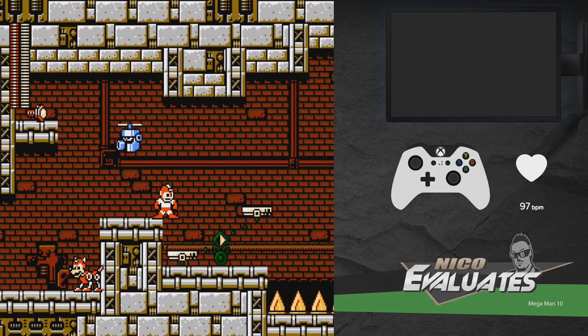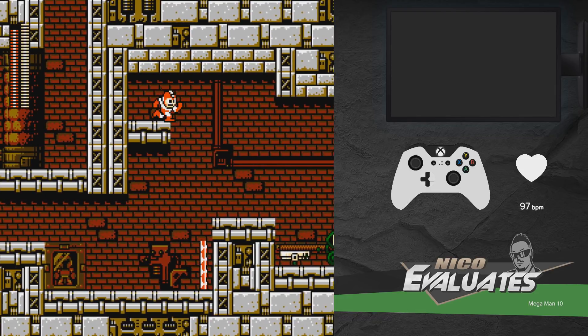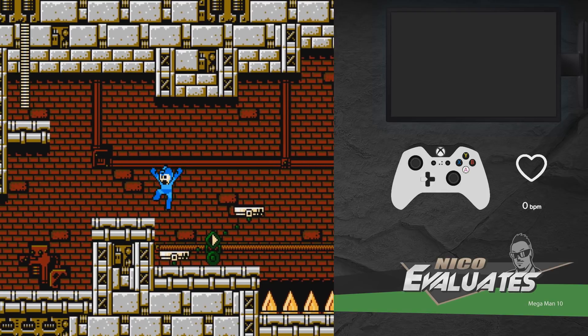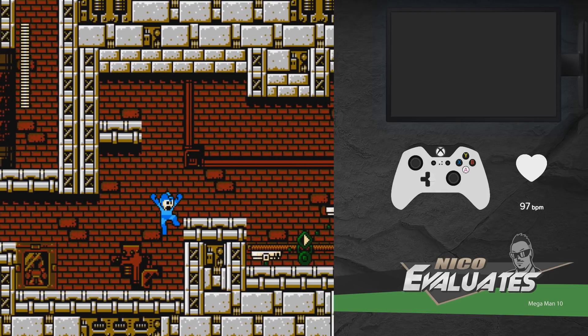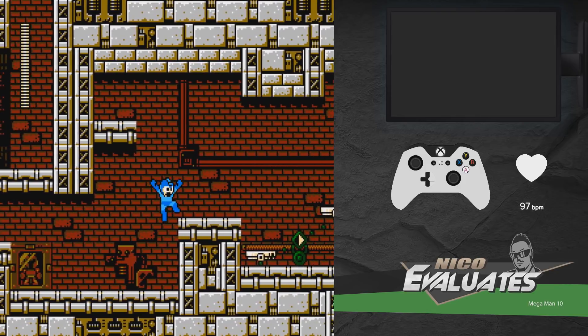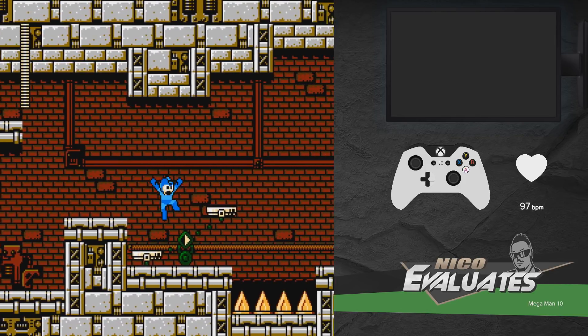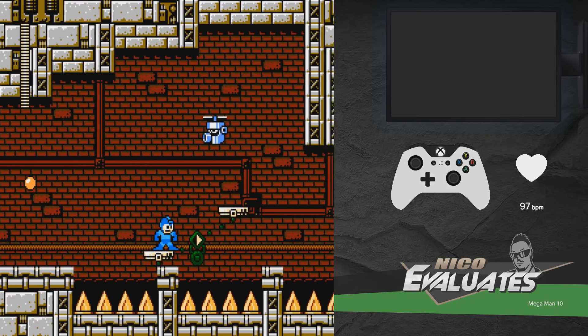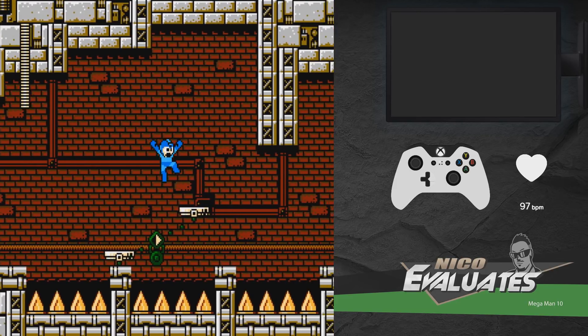Another introduction here — before you enter the spike section, there's a new enemy that the game wants you to get familiar with. No animation though, that's kinda sad. A ball comes out of the mouth, but he's not animated at all. I think they skipped the production day on that one.